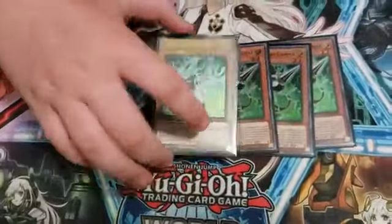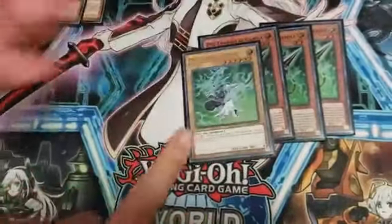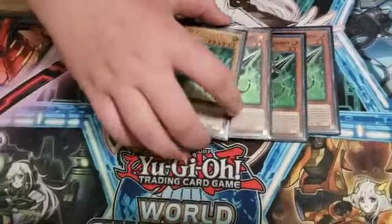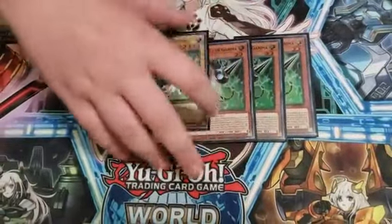And then the best card overall was the Gammas. Was Driver better than Gamma? Absolutely. I do this like every time. Against Salamangreat, I just do this against their Gazelle and they lose — literally they just lose. They can't do much.